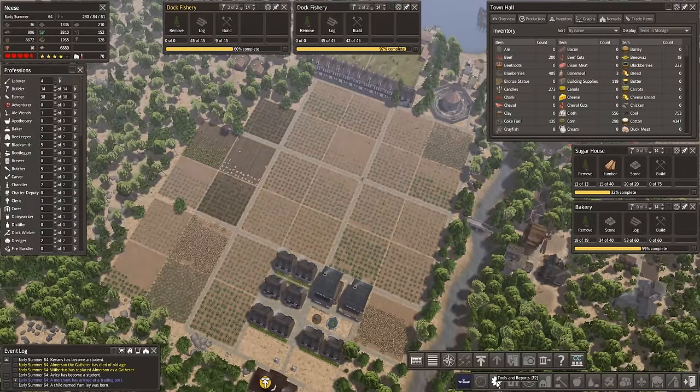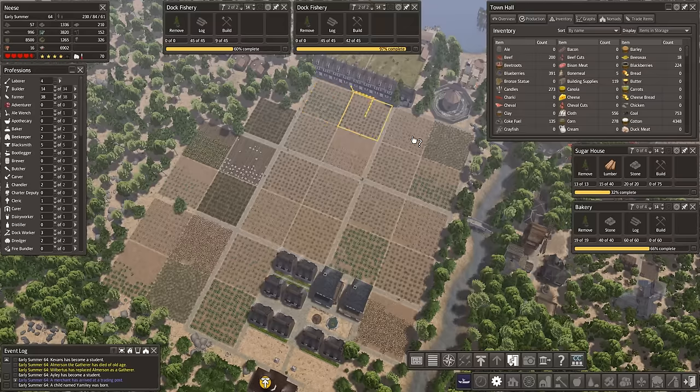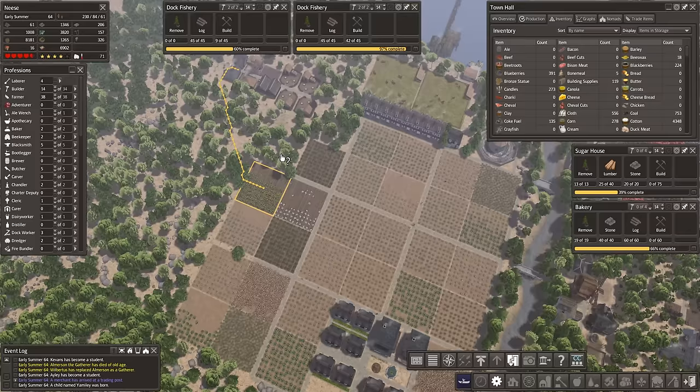Some of you may not know of this tool down here. This one shows the path citizens take between homes and their workplace. If we click on, say, this farm here, that shows that the farmer lives in that house there — so they're not travelling too far. That's not too bad. He's travelling over there — not too bad either.